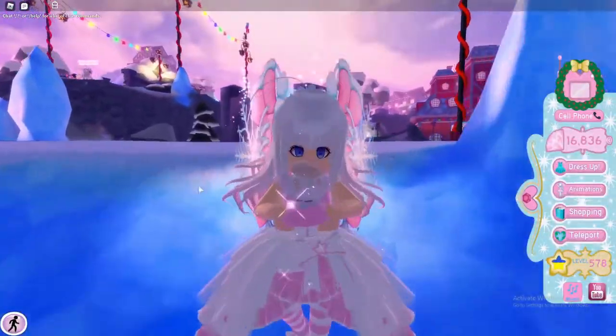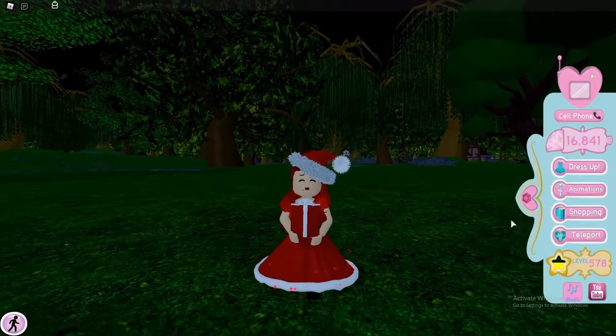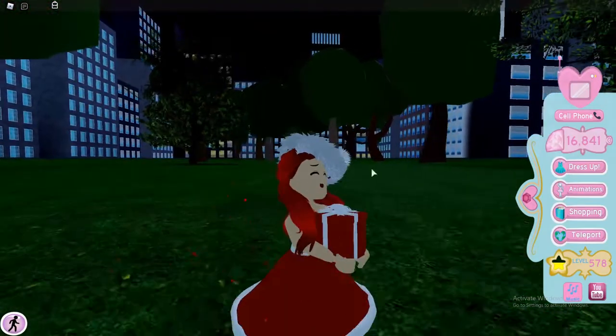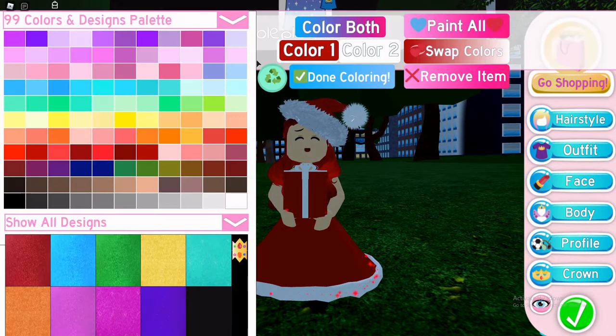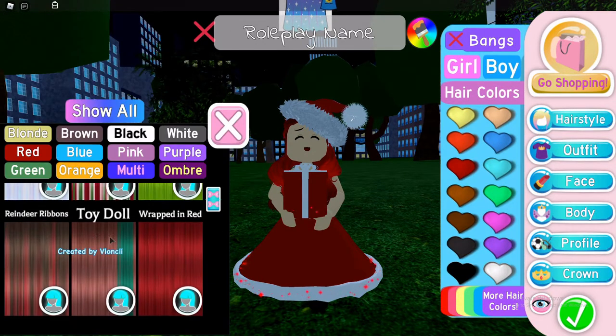Most of my outfits include faces from the Anime section because I really like those. Here's the next outfit, which is really simple: it has the Santa Hat, My Present Box, and the Merry Sparkly Dress. I used this red color for it, along with the Wrapped in Red hair — but if you don't have the game pass, you can use one of the similar options available.